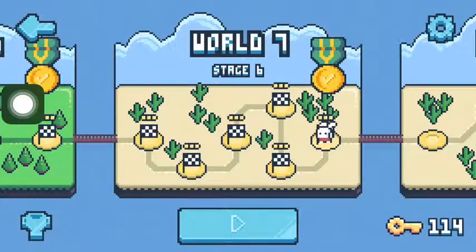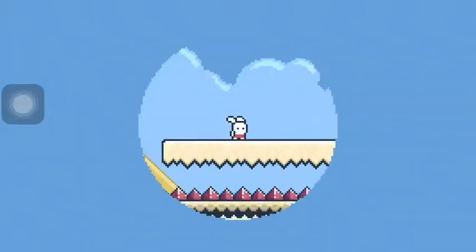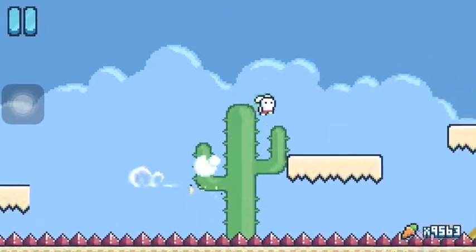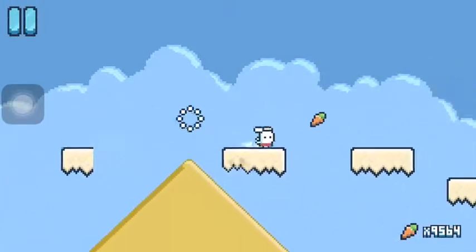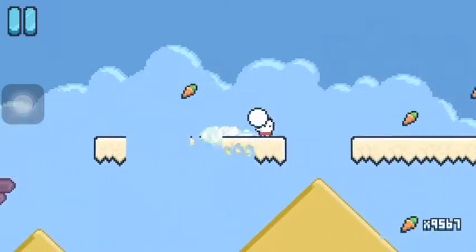Alright, so here's Yeah Bunny World 7 Stage 6, how to get all the keys. This one's actually pretty quick. It's not a boss level or anything, but it has the build of one — no turning back.